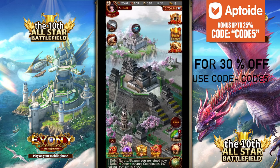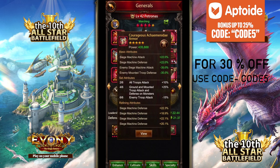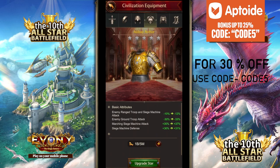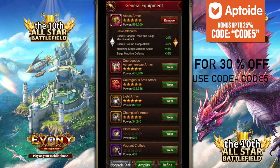I try to get the best buffs I can on the first roll. My siege general is Petronus, so I'm going to change him over. This is the new Abbas armor — it goes up to 45% siege attack, specifically marching siege attack, which is what I wanted, plus some debuffs.